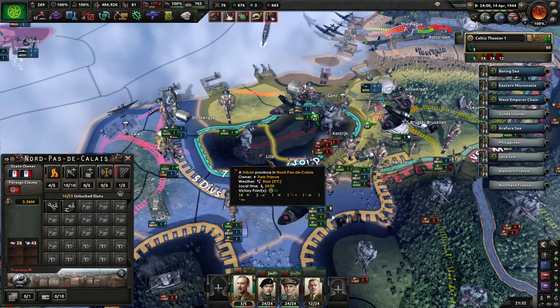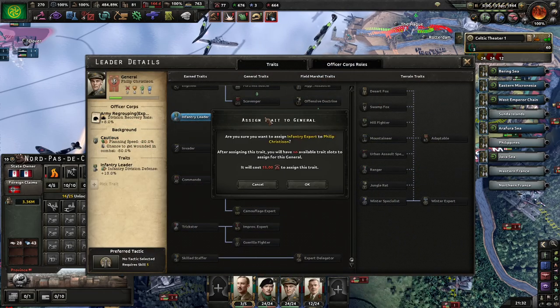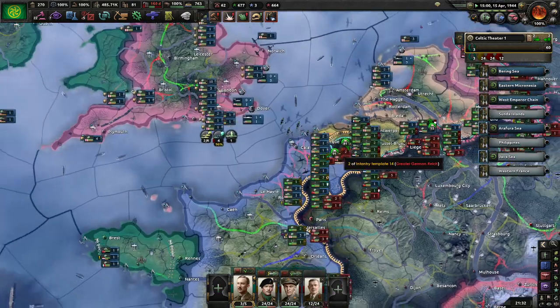Get them from both sides. We have taken Lille - their infantry expert is useful. Push once we've got that.